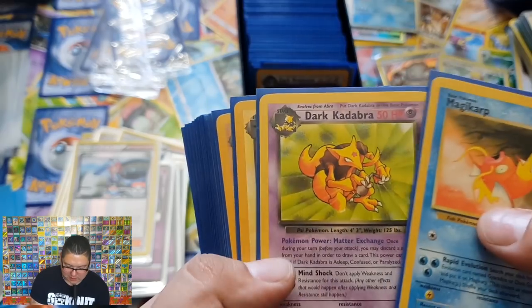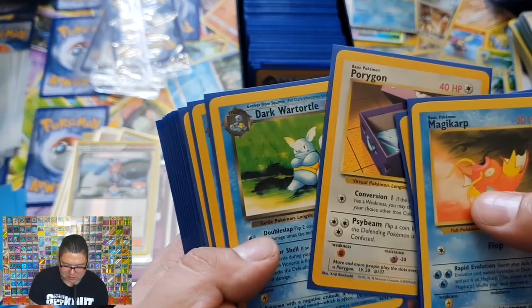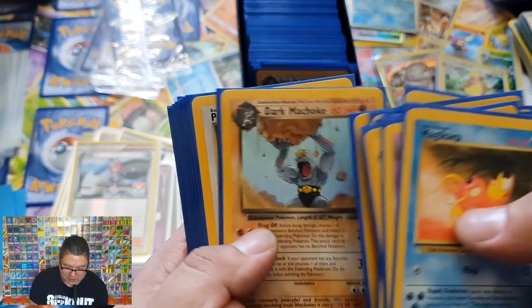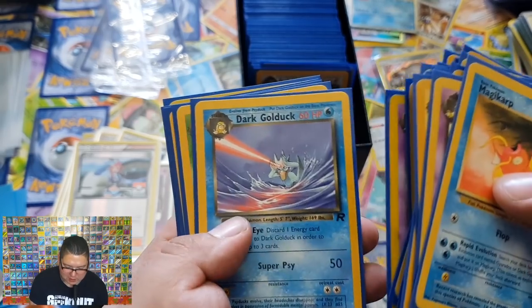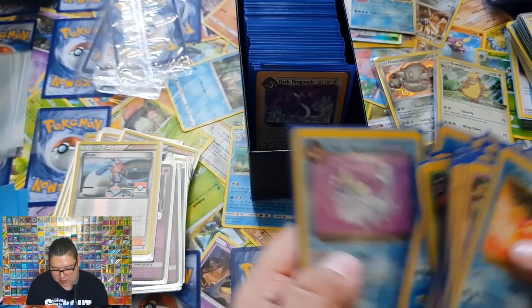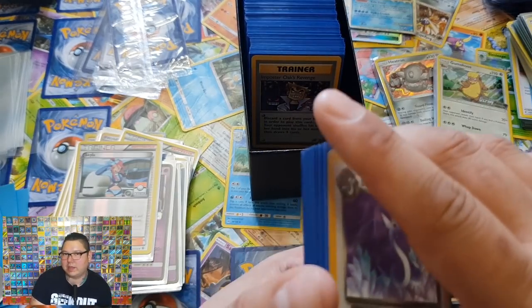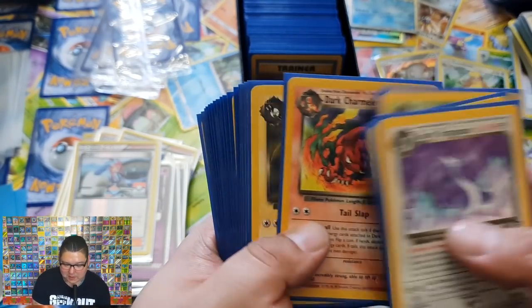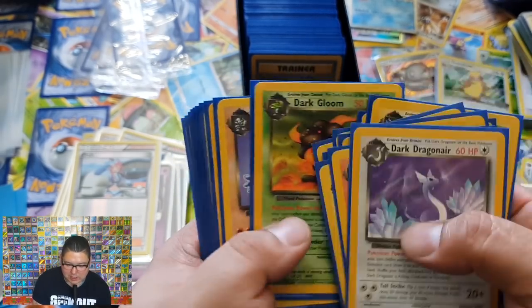Magikarp, Dark Kadabra, Dark Jolteon, Dark Machop, Dark Raichu, Dark Porygon, Dark Wartortle, Dark Vaporeon, Dark Golduck, Dark Muk, Dark Raichu again, Dark Machop, Dark Muk, Dark Wartortle. Some of these have to be PSA-able. I'm going to send one of these off and if one comes back — I might give one away. We all know I'm a hoarder, I hoard everything, but I think I might give one away just to say thank you guys for being there.